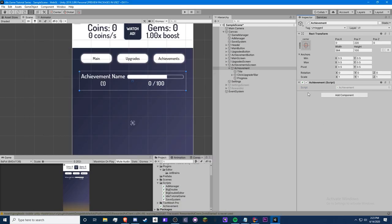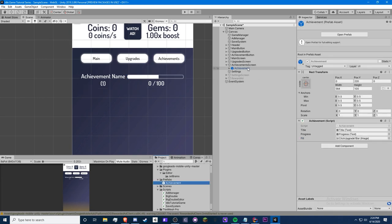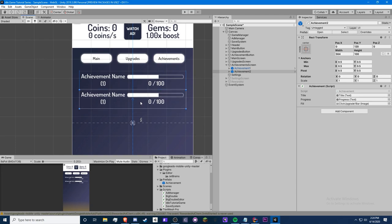Once the script saves, drag your title text into the title field, the progress bar image into fill, and the progress text into progress. Then drag the Achievement object into a prefabs folder — it will be created as a prefab. You can rename copies: 'Achievement One' and 'Achievement Two'. We don't need to change the text manually because the script will handle that. Make sure you save.